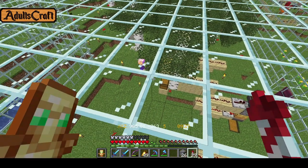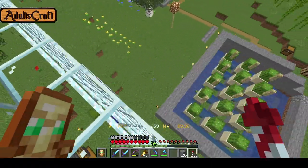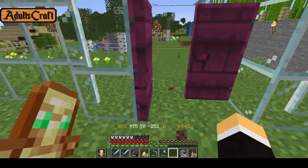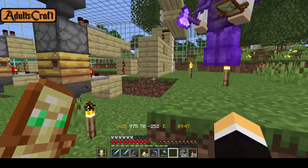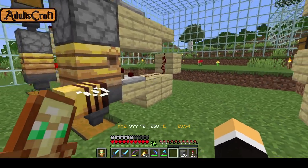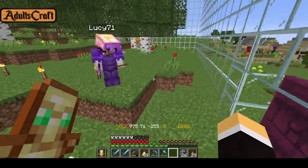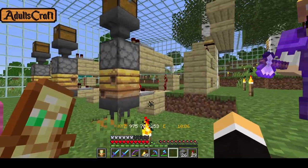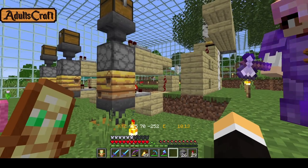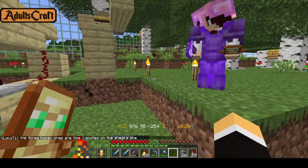I'm just popping in on Lucy — she said she was using my tutorial on the honey farm. This is pretty nice, she got it all set up here. I hope she doesn't mind me popping in. Hey Lucy! Yeah, it's definitely working. That design is actually not mine — it's G-Craft's, but he actually got that design from someone else. His method is tileable. I had done one but it wasn't, and I switched over to this one because mine was a little more cumbersome, but it was pretty much the same thing — just getting the signal strength off the back here.